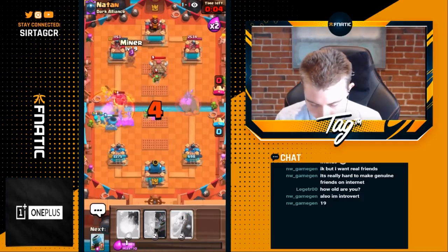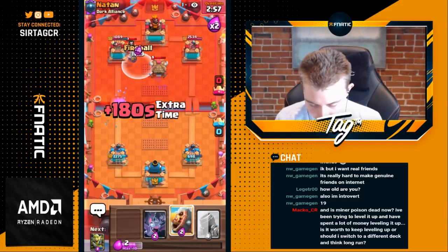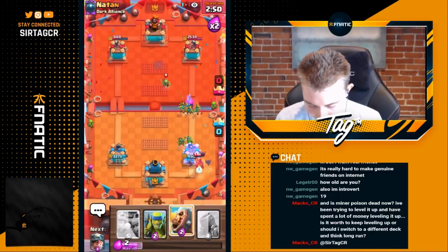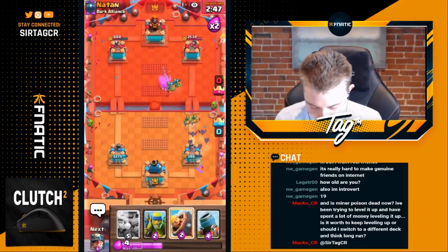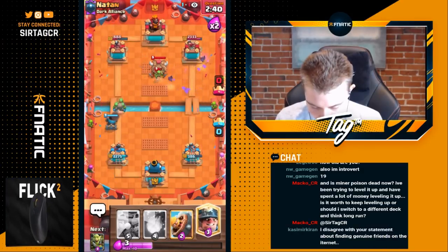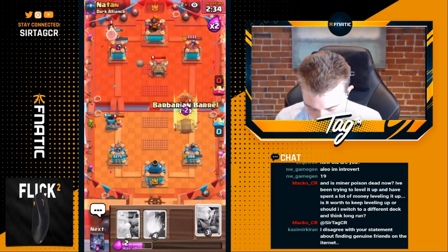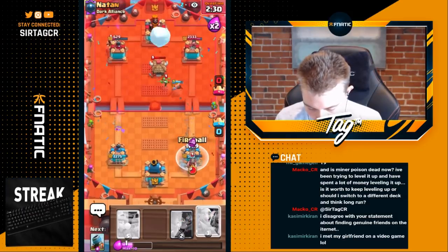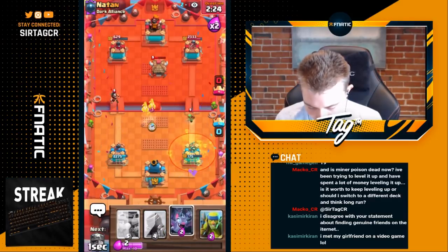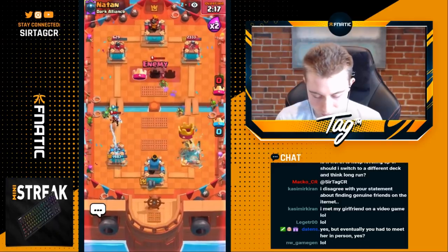He ends up going for electro so we need to go for goblin gang — didn't have enough elixir for that. He just used a lot of elixir though, so we go rascals. He doesn't have barb barrel in cycle so this might be okay. He went for poison as well but the mortar is still alive. We could definitely kill that electro and get the goblin gang in there. This matchup is super tough — almost in a good spot but we need to keep up the aggro with the mortar. If this mortar doesn't lock, I think we lose.